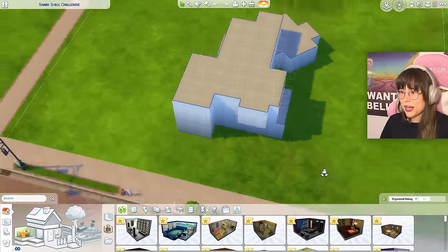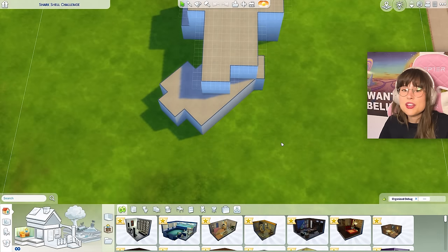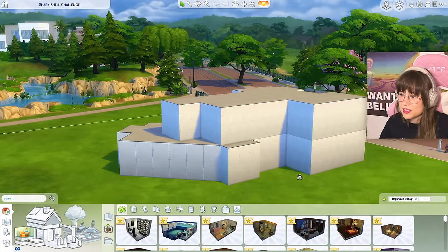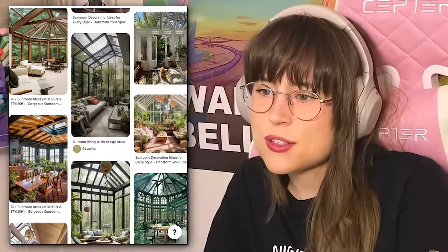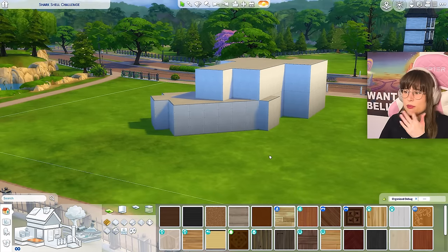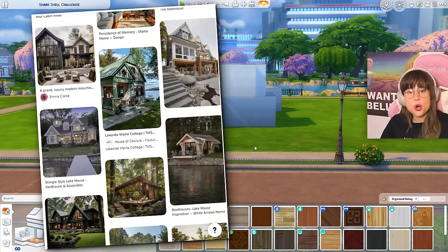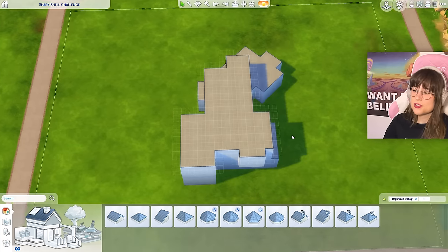Yikes. The first thing I can see here is this diagonal room. I hate diagonal rooms so much — I hate them with a passion — because everything you do with a diagonal room is just wrong: the roofs, the fences, everything is just a big old mess. The roofing is going to be interesting. This bit feels like a little sun room — it kind of looks like something they built on afterwards, like a little renovation. Maybe this home can be like a vacation home. I don't know why, but I do get the vacation home vibes. Let's start with the roofing.